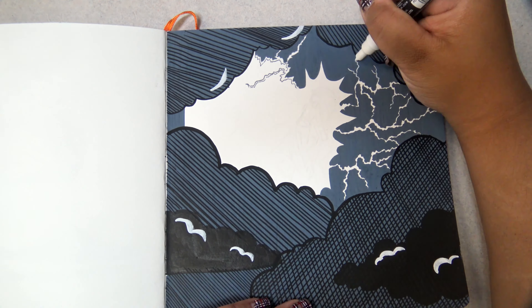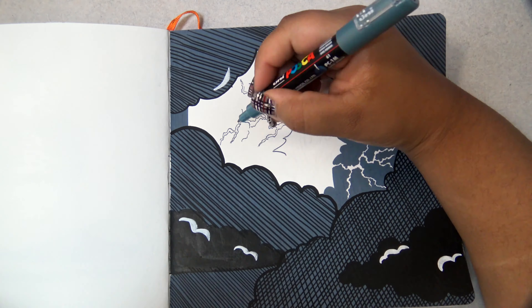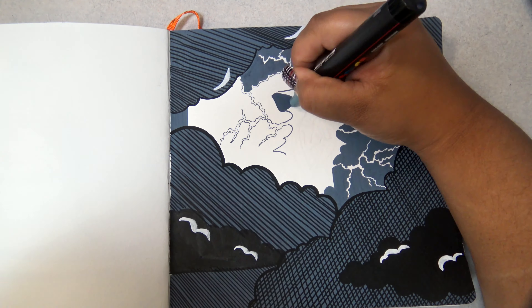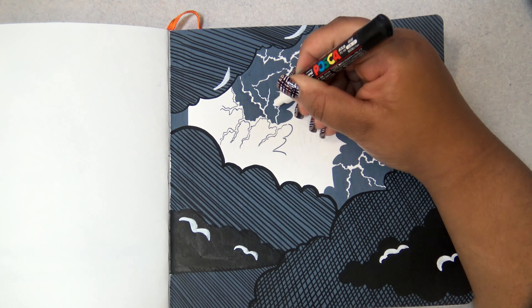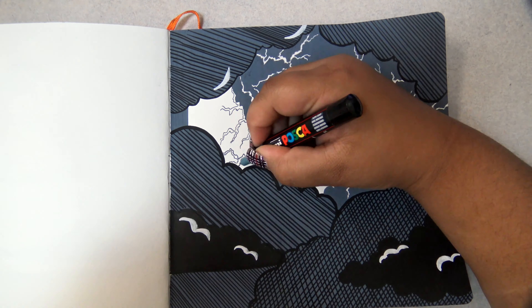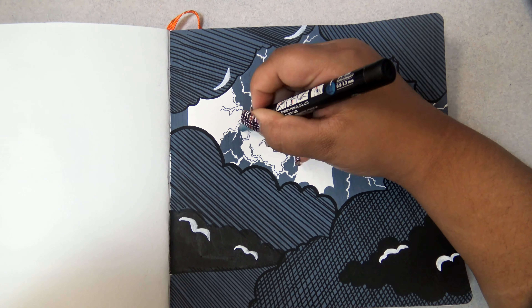For the center, I wanted to make it look like lightning was striking from the clouds to the central point, so I left random jagged white channels that branch off in Y-shaped directions to look like lightning all coming from a singular burst of energy in the middle.